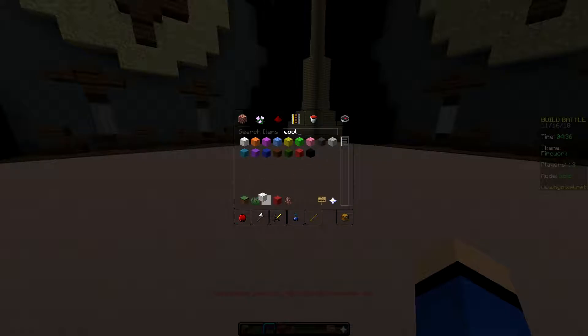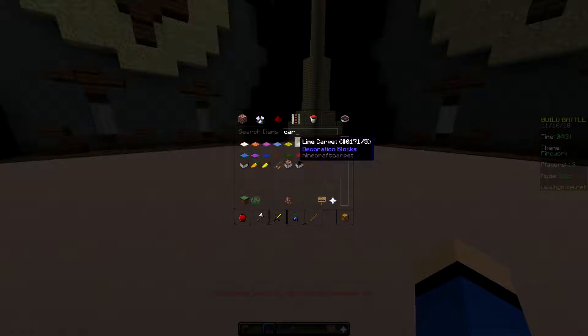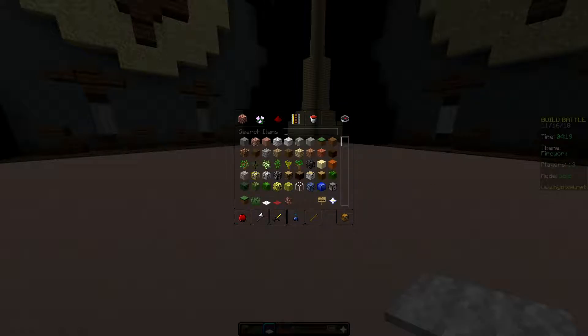We're gonna grab this and this, and actually we should have got carpet — that would have been a better idea. All right, carpet. So we're gonna get white and red, and now I'm gonna check outside to make sure — okay, no, we are good.